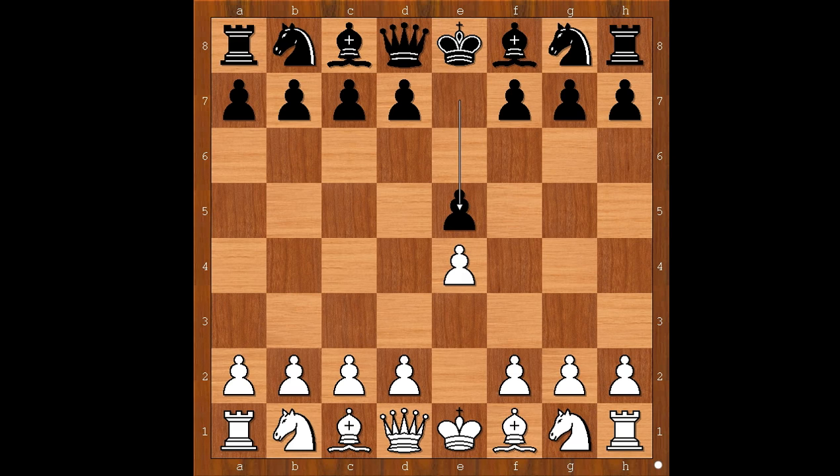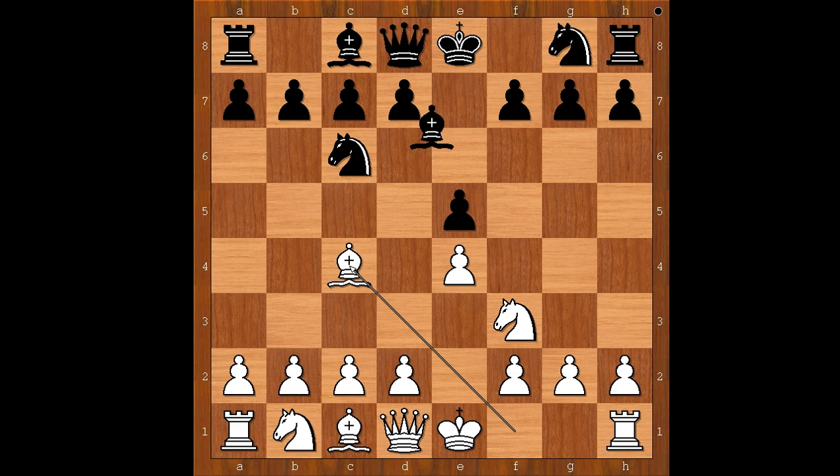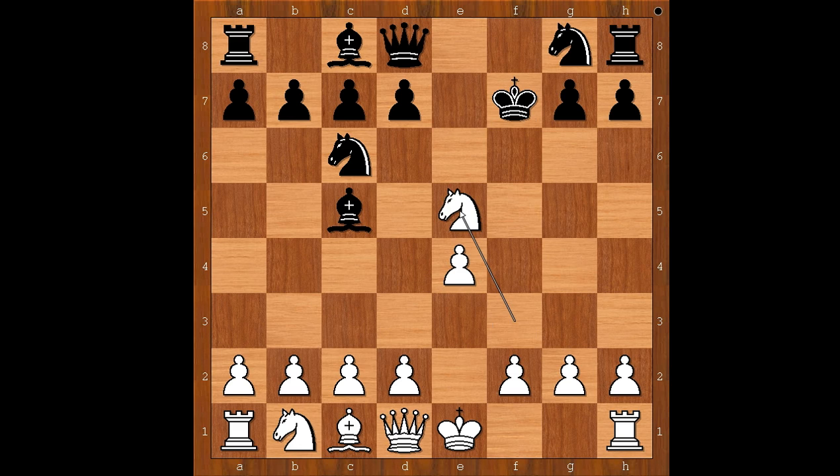Bill Wall had the white pieces and he started with e4, e5, knight to f3, knight to c6, bishop to c4 — the Italian game — bishop to c5. White to move. Bill Wall played bishop takes pawn on f7, king takes bishop, knight takes pawn on e5 — the Jerome Gambit.